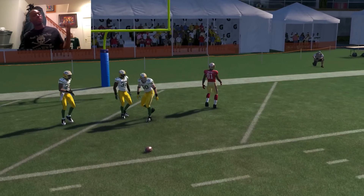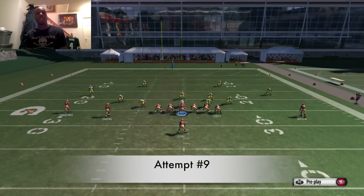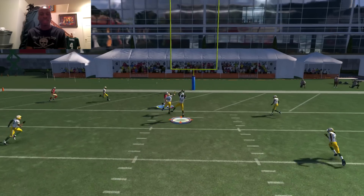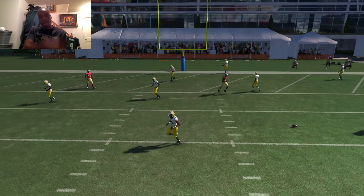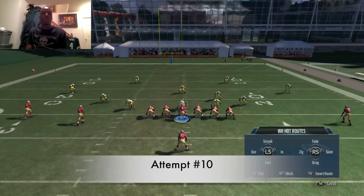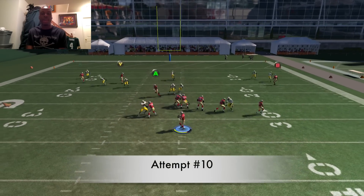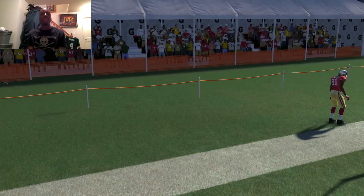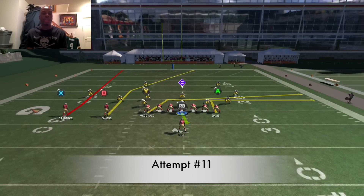I'm repping the Brett Favre jersey in the back because this play was against the Green Bay Packers and Brett Favre was quarterback in 98. I have no TO jersey or Steve Young jersey, so there we go. Attempt number 10 — that throw by Steve Young, what was that? It was just out the end zone.